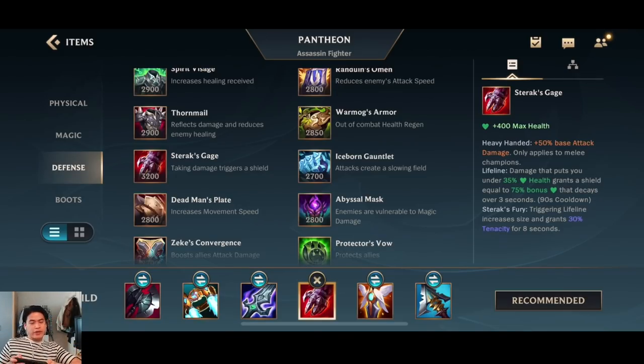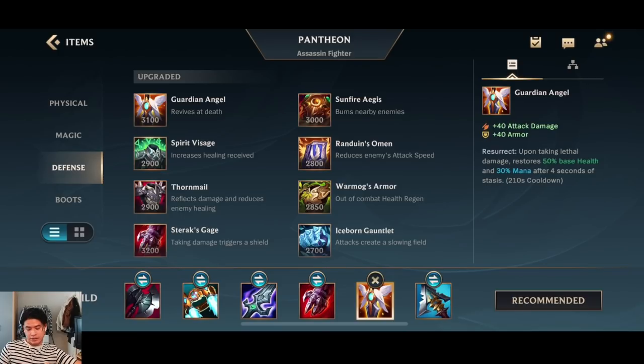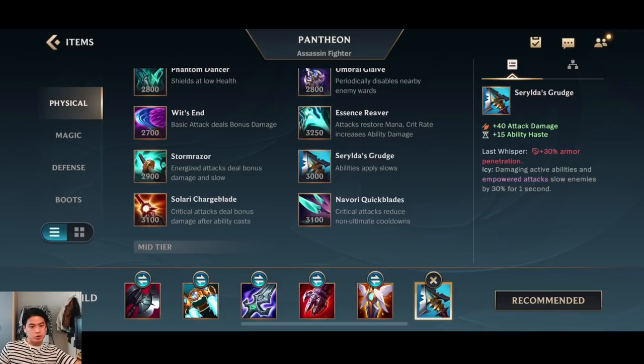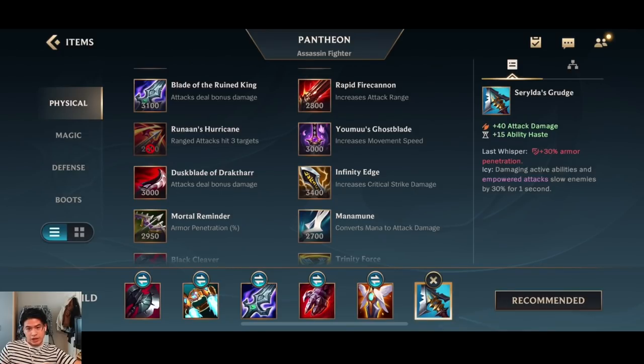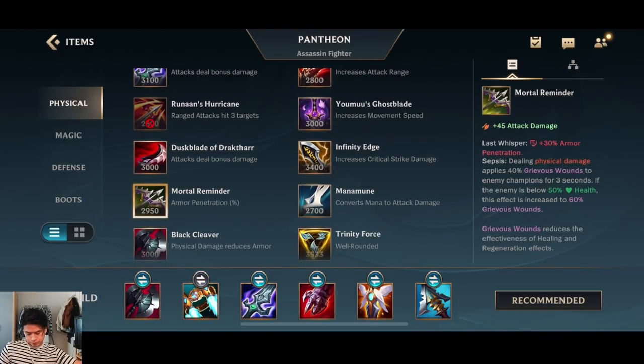Sterak's Gage is one of the best core items for any bruiser — it gives you HP, plus 50 base attack damage, a Lifeline shield when you drop under 35% health, bonus HP, and 30 tenacity for 8 seconds when it triggers. So when you have Sterak's you don't necessarily need Mercury's anymore. Next, Guardian Angel gives you attack damage, armor, and the revive passive — very good in mid and late game. For late game armor penetration, go for Serylda's Grudge, which gives armor penetration and ability haste, and slows opponents on ability usage. If you need anti-heal, go Mortal Reminder instead.